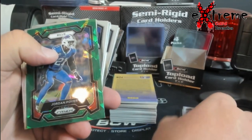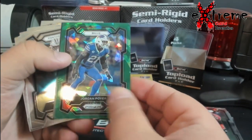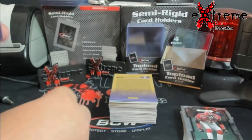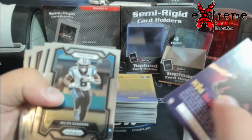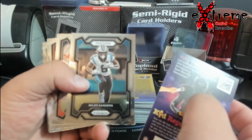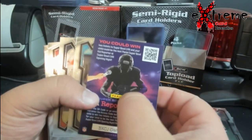There's our green ice — Jordan Poyer. I don't even know who it is, not gonna lie. So we get one of them, supposed to be per case. I'll just leave kid reporter right there, let me get my hands back to where I was.